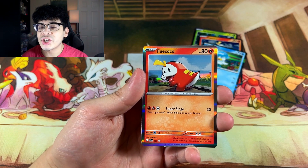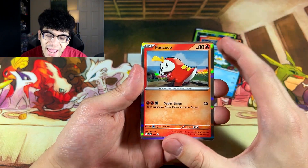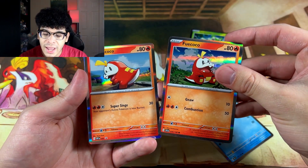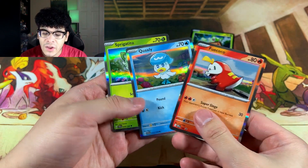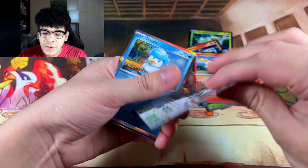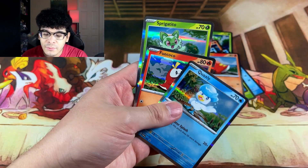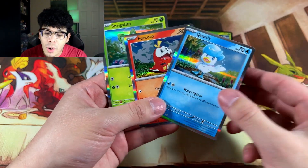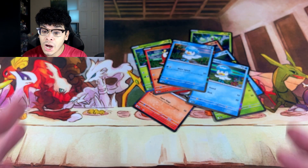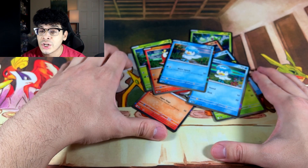The only difference you get from the other collection boxes is going to be the pin variants and the main star variants. So for the Fuecoco box, you obviously get a different promo than the one you get in the other boxes. If you want to collect all the promos, you basically have to buy all the boxes or buy them as singles. And obviously you guys get to keep a code card for every single one. I'm not going to be keeping all of these copies — I will be giving them away on my social medias, so make sure y'all follow me over there.